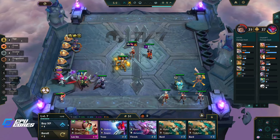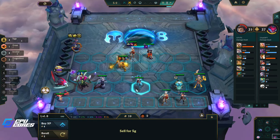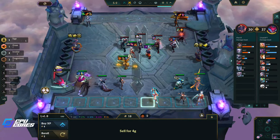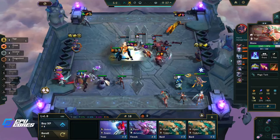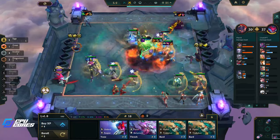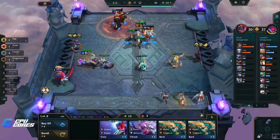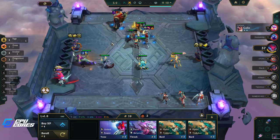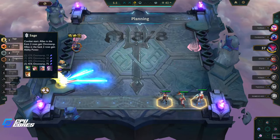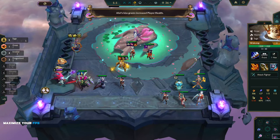I feel so bad about Lee Sin but I can't have you. I think maybe we go level eight, put this in, go five Sage and just hope that's enough. I'll hold this. I think we're doing really well — part of playing a flex comp is that you have to be flexible. Getting three-star Diana is not the win condition here; it's very nice to have but not the end all be all. We are now in the late game at stage five — I can't sit at level seven for too long.